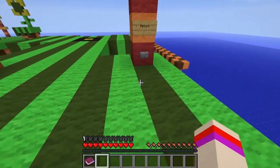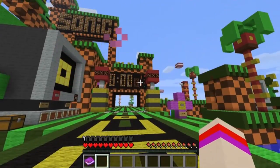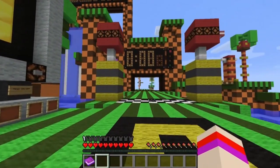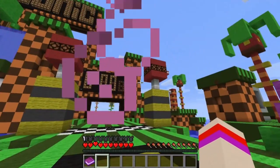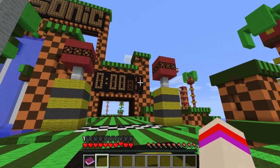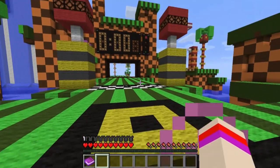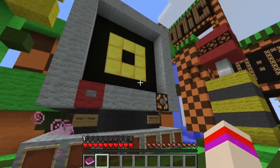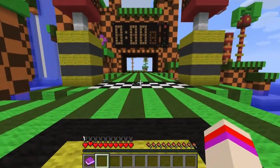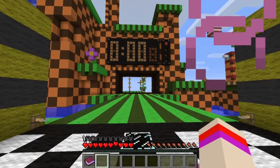I'm going to hit return — that is enough practice for us. I'm going to go ahead and start the map. Once you're ready to start, you'll see on the right-hand side there's a red, orange, and green light. Once the green light shows we can go ahead and start running. Let's start the timer — all right, here we go!